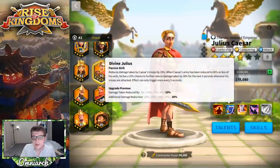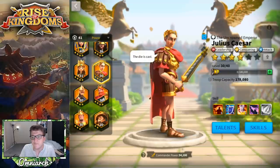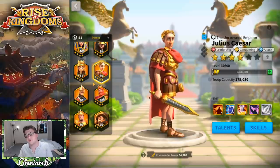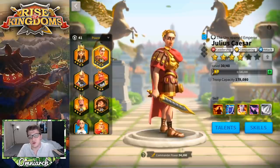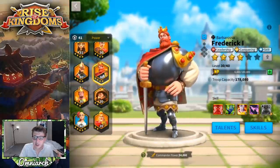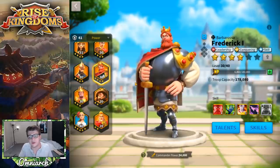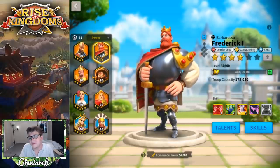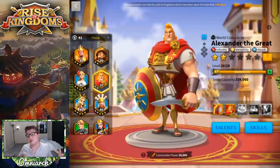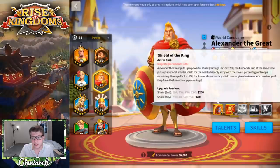In terms of legendary pairings you could do Julius Caesar for early game — he's a bit tanky and brings more troops, but it's unlikely you'll have a powerful enough Caesar in the right time frame unless you're a heavy spender, in which case you probably have Martel already. Same thing with Frederick — he really shines when expertise and it's unlikely you'll have him ready in a window where you don't also have Martel. Alexander the Great is arguably one of the best pairs, if not the best pair, for Richard the First.